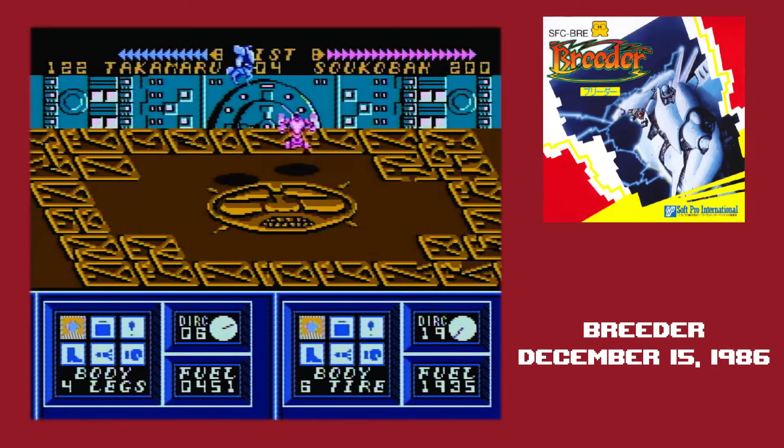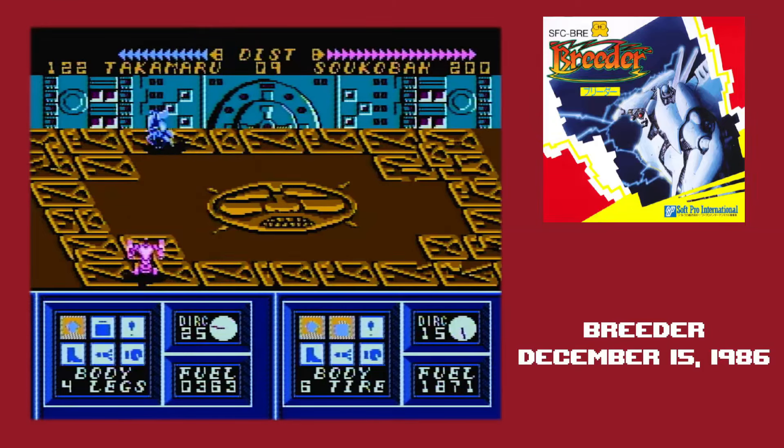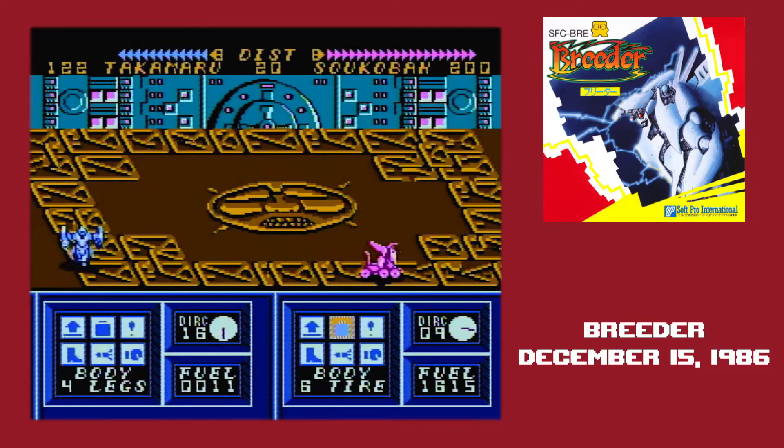The Takamaru versus Sokoban match is another long one. Neither of them really affects the other, so this drags on until one runs out of fuel. The informational display during combat is totally worthless since you have no control over anything. The health of each robot is displayed at the top along with the distance between them, icons indicate what action a robot is taking, and there's their fuel count. Takamaru runs out of fuel first but doesn't die because the game is incredibly buggy. Sokoban does die when it runs out of fuel — so Takamaru is the winner, I guess.